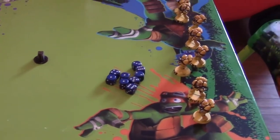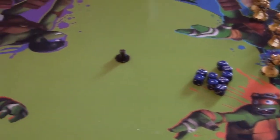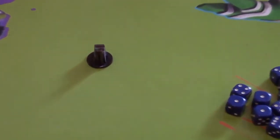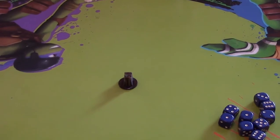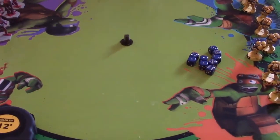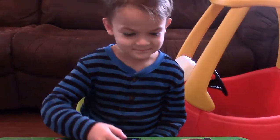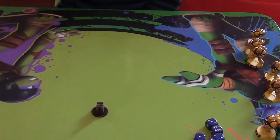Alrighty, here we are. We have Team Yellow set up on this side of the turtle battlefield. Team Red is in a big clump over there. We have our objective right here in the center — whoever possesses the objective at the end, or tables the other team, will win the match. Let me zoom out a little bit. LT, pick a dice — let's roll off in the middle to see who goes first.